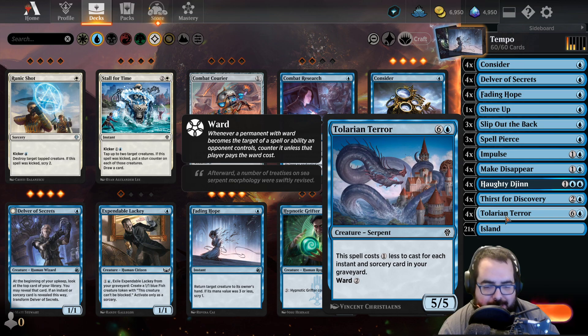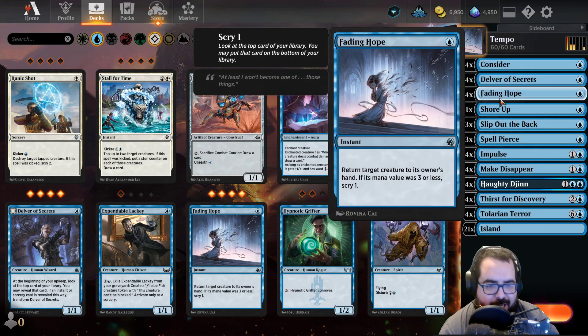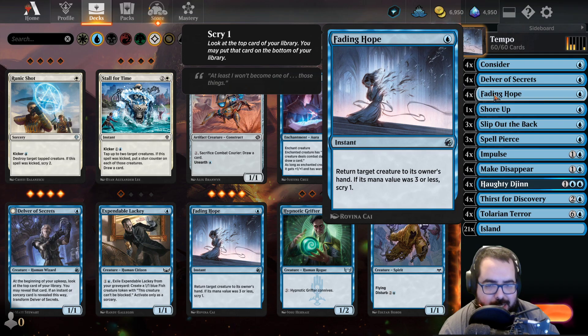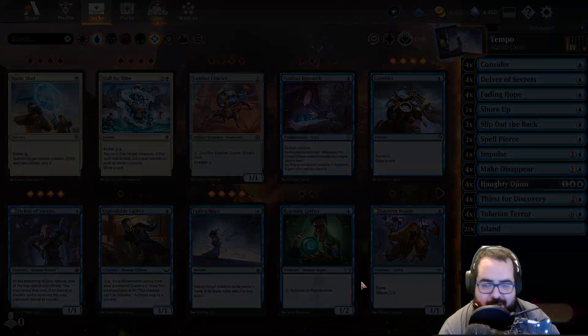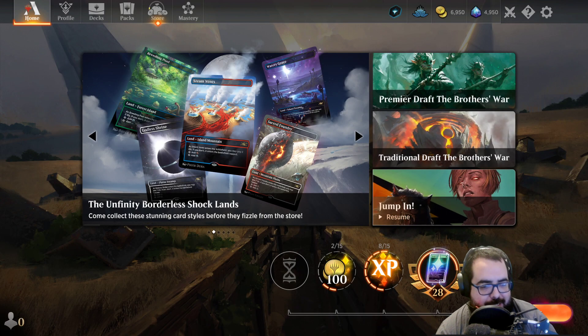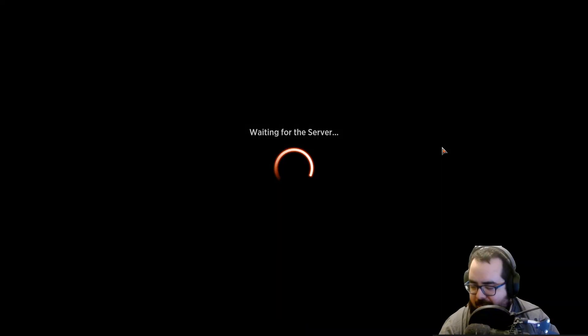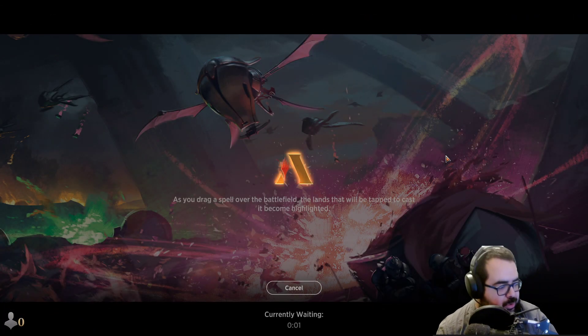which is just a beast. Spell costs one less for each instant and sorcery in your graveyard, Ward 2, 5/5. And then the Delver flip, and a whole bunch of cantrips, card draw, bounces, things like that. We're going to play four games as usual and see how we do today. Trying to get into Diamond above Platinum — that's where we're trying to go.